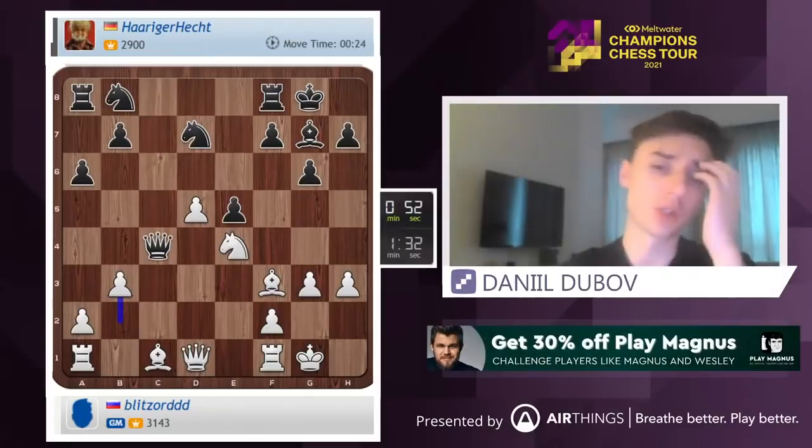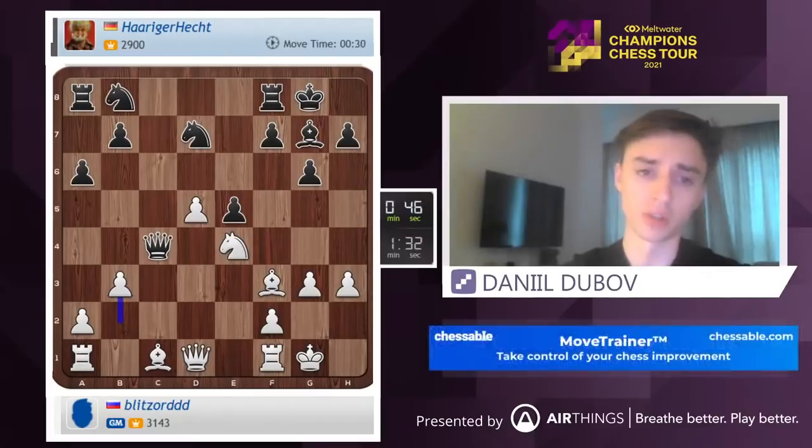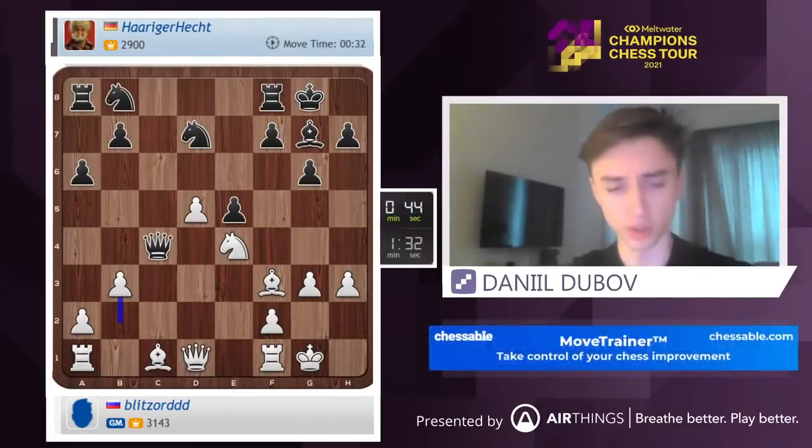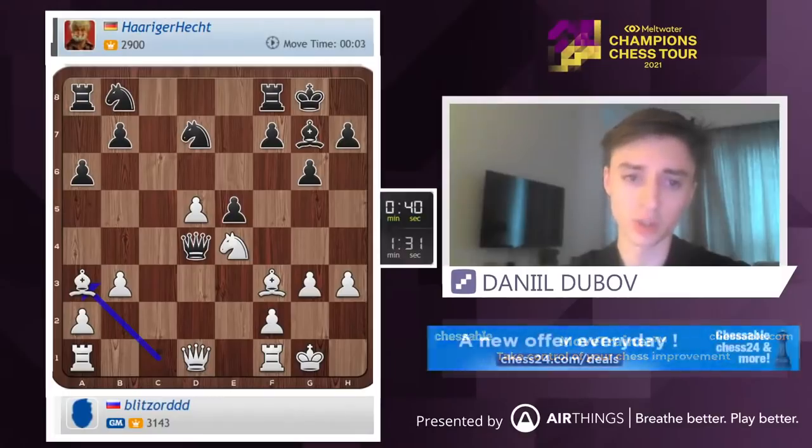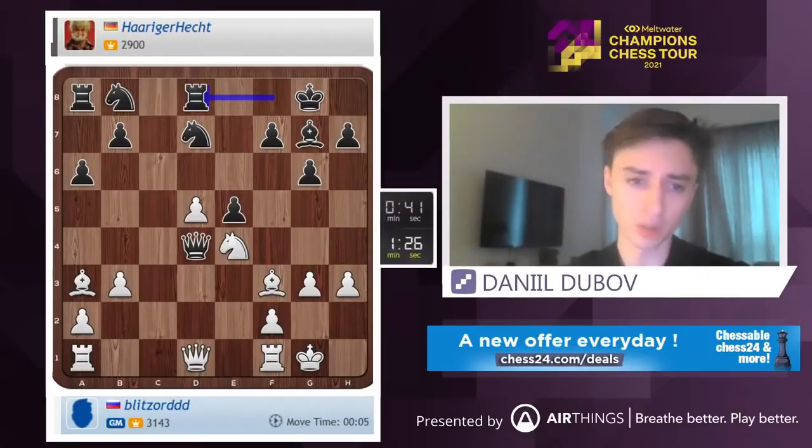His pieces are also randomly placed. Like, he needs his b8 knight to be on f6 — then it would be just slightly better for white. But with the knight on b8, I mean, objectively it should be almost over. Bishop a3. Rook d8. I guess we just play rook c1.